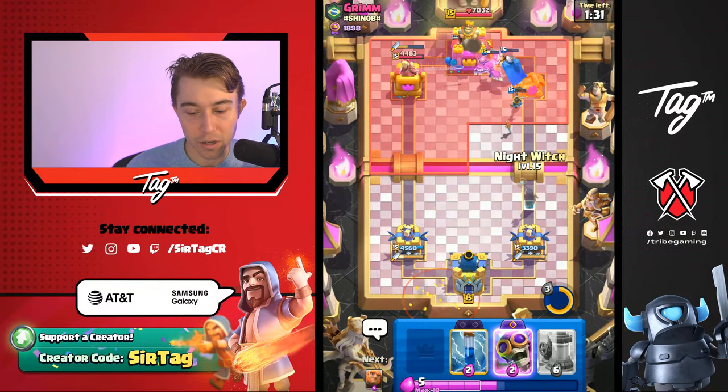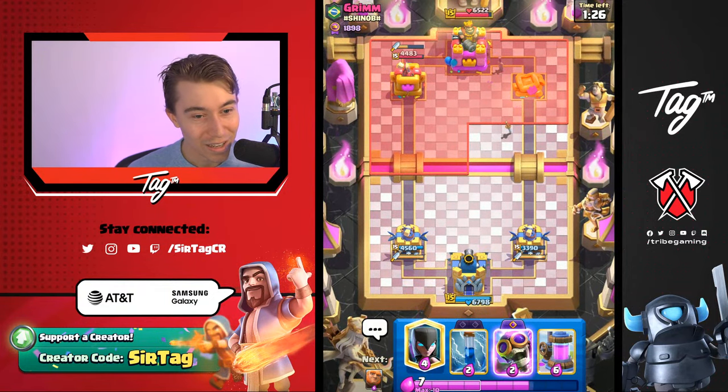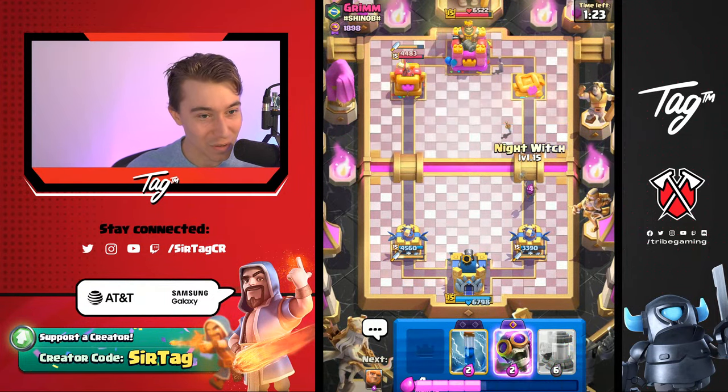He's going to go for a Hog Rider directly into a Knight — actually, no, he just leaves. He knew it was over. Yeah, that's kind of cool — we vibe with that. If you guys enjoy these streams and you want me to do more ladder pushing or just showcase the best decks in the meta, these are decks that you guys can use to reach 9,000 trophies or the top of Ultimate Champion.